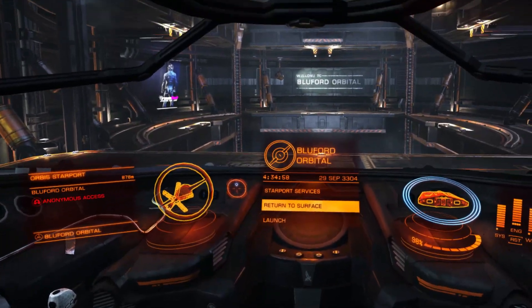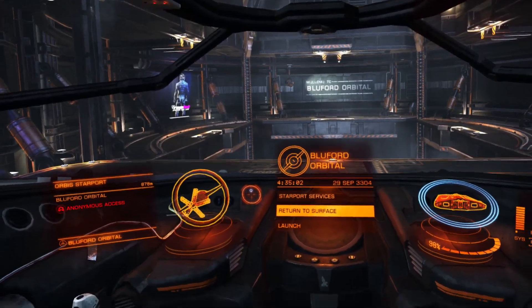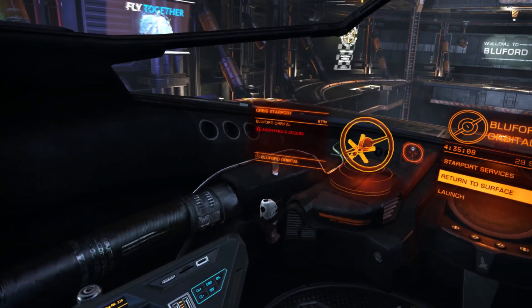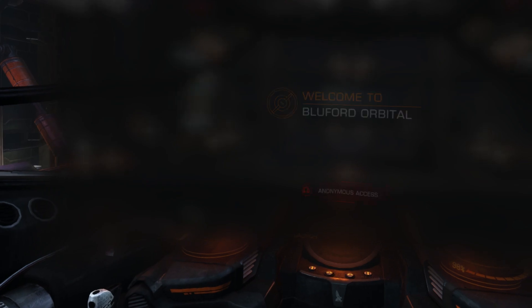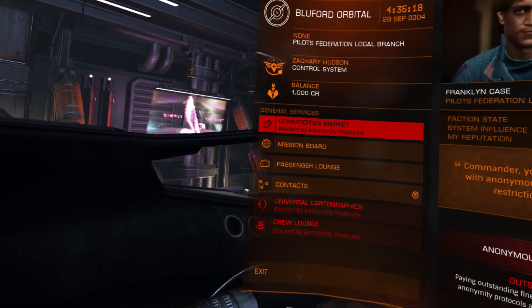Alright, now what? Launch? Yeah — repair, rearm, and launch. How do I repair and rearm? So basically, Starport services — it's going to be on the left side. You can fuel up that way too. Next second I'm going to land.